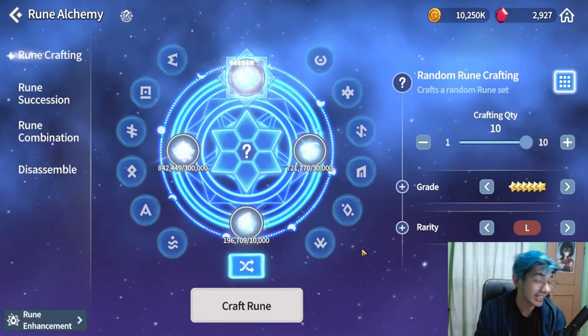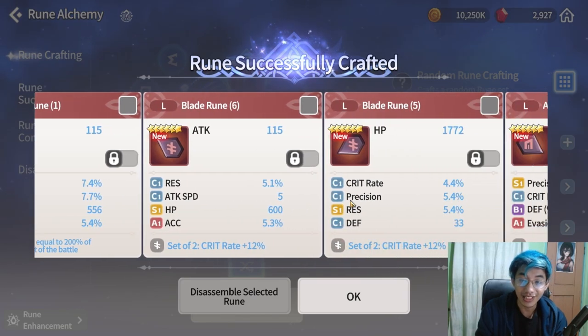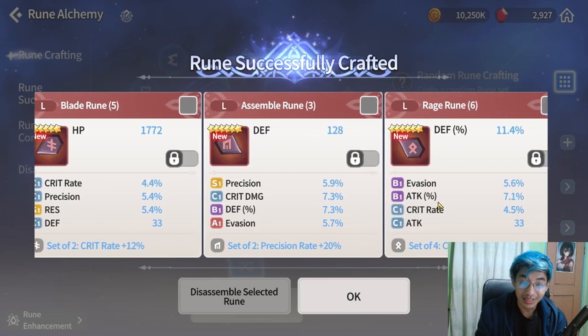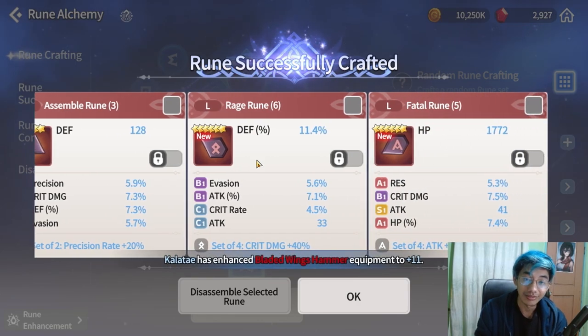If you want to RNG everything, it's possible you get something good, but it's never guaranteed. Looking at this right now, some results look decent — like this one could be good for the water magical archer if we ever get one, and defense percent could be good for Panda.